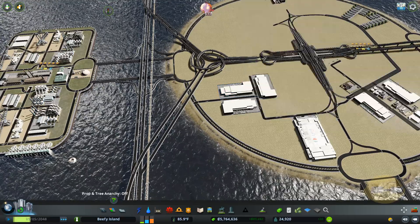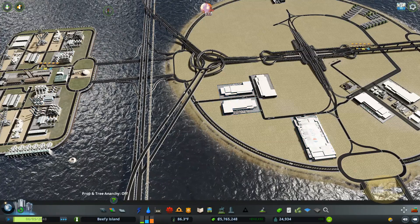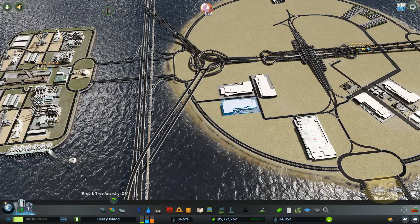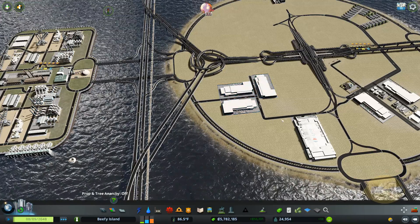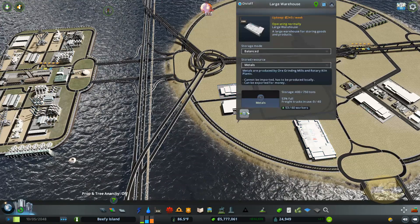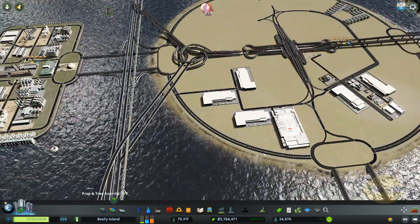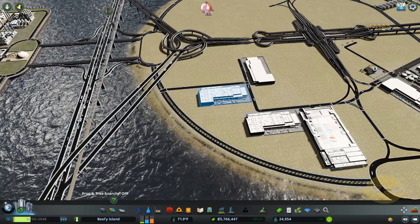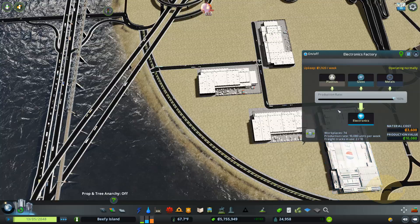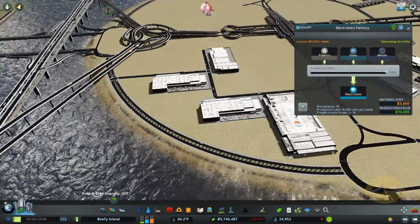So following along with that idea, in order for this metals warehouse to actually deliver there, it's got to go around this whole loop and come back — actually, it literally can't. It would have to go down here, turn right, come back down this way, and go over here, which — who knows with this AI whether it's going to actually do that. So again, you can simply move it over to the same side of the road, and now all the trucks that come out going to the right will take themselves straight over here to this factory, and this thing will never, ever run out of materials.